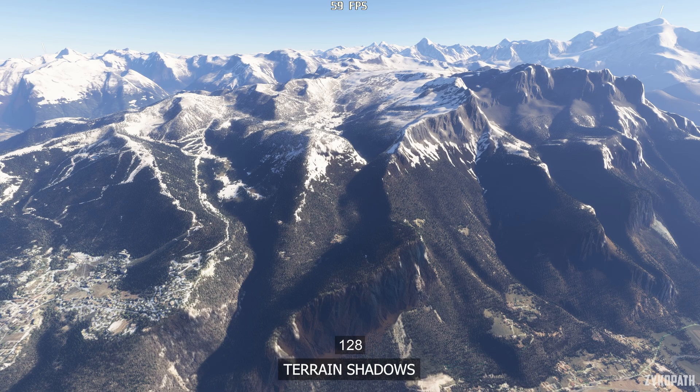Increasing the terrain shadow setting gradually increases the quality and length of said shadows. A value of 512 offers the best balance here.